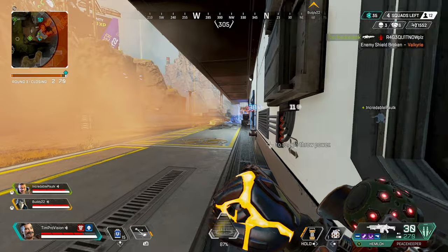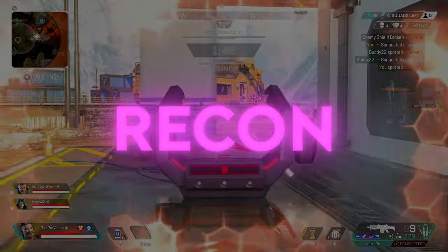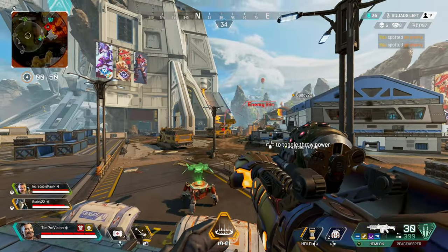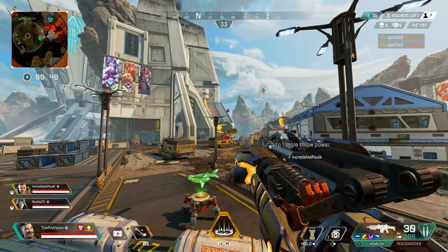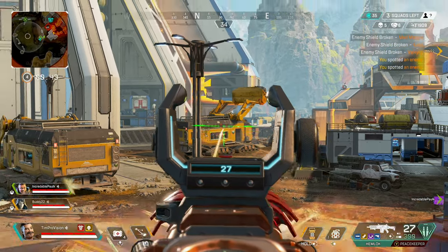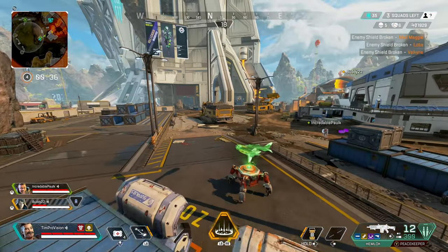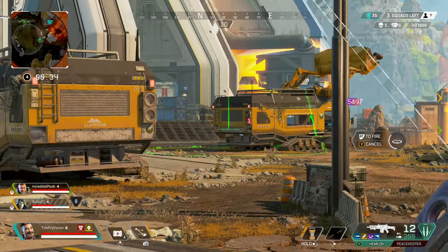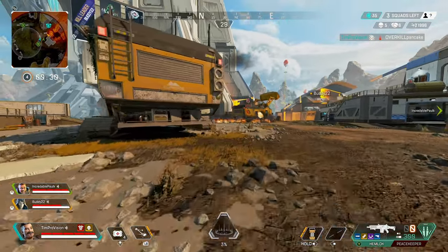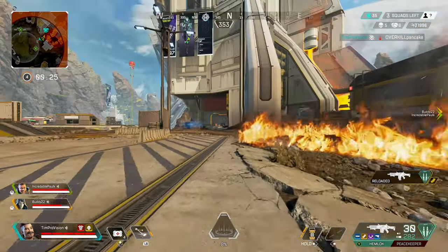A lot of people do not know that Fuse's ultimate can be zoomed in while it is out. Using Fuse's ultimate as frequently as possible is the way to go, but sometimes just pulling the ultimate out to zoom in and recon areas is a viable strategy to see what's going on around you. The zoom is about the same as a 6x sniper scope and is often overlooked — it is one of the most pure ways to recon areas in the game without needing an ability like a Bloodhound scan or a Crypto drone, so relay this information to your squad.